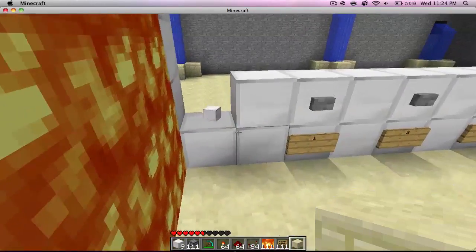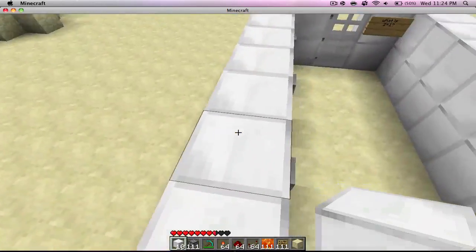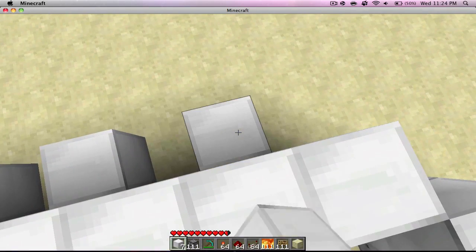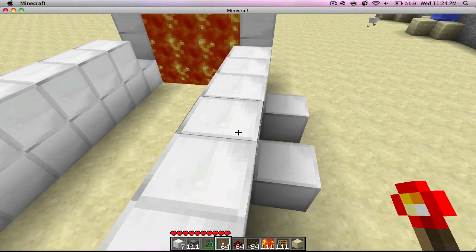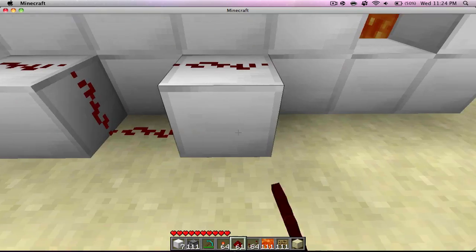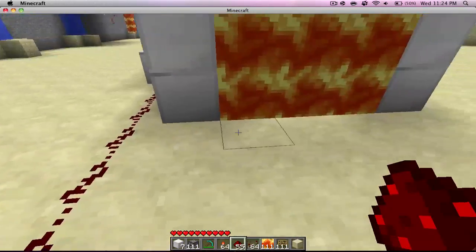Then you want to connect the back with redstone. Since the buttons are one block up from the ground, you'll need to place some blocks down where the buttons are. The two far sides are the wrong answers, so those get the flaming arrows — you'll need redstone back there.